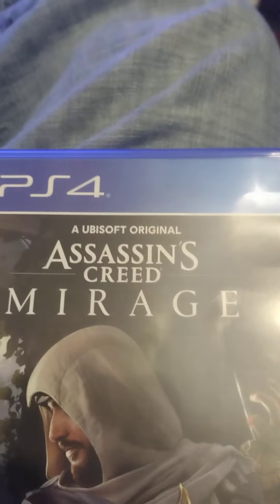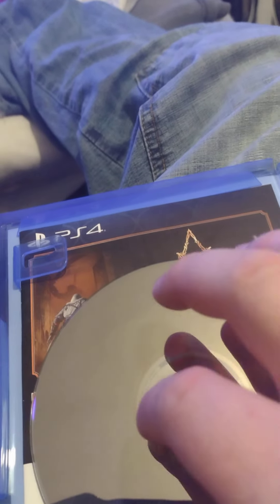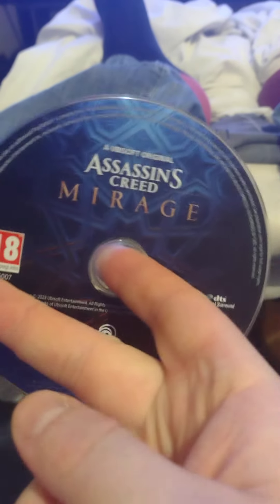There we go. I can't get in — they always seem to make these boxes tight. There we go, I'll show you now. By opening it up, you get a disc in the box, as you can see. Obviously there's a code in there, which won't work because I already used the code. The disc is here — Assassin's Creed Mirage.